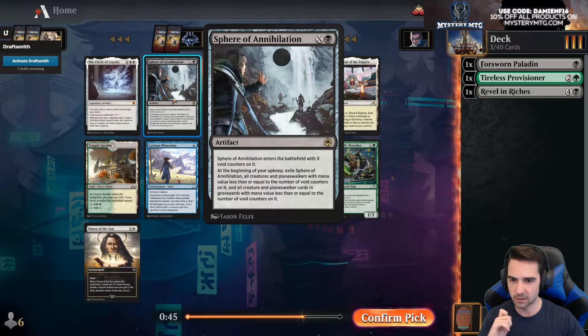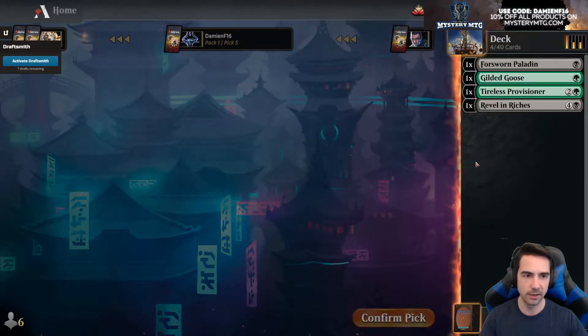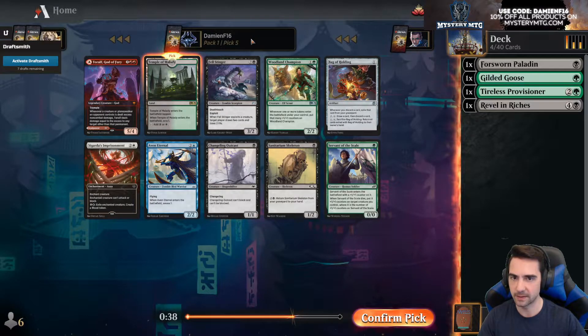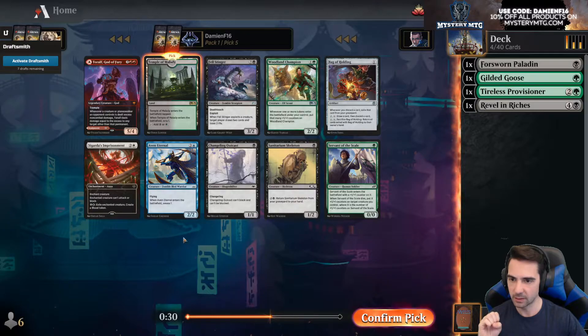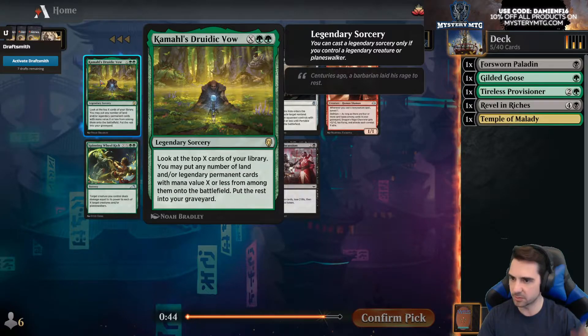Gilded Goose is awesome. Sphere of Annihilation — it's like a delayed removal. Colvory requires three or more legendary cards — don't care. Definitely taking Goose here since everything we have makes treasure. Temple of Malady — I know how to say it, it's just too funny not to. Woodland Champion — not sure. Fell Stinger. I think I'm just gonna take the Temple here, don't really want any of these other cards. Revel in Riches is going to be the game plan.